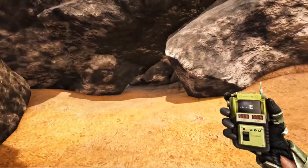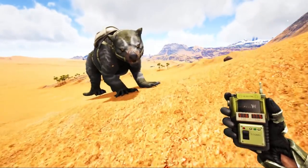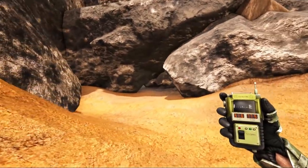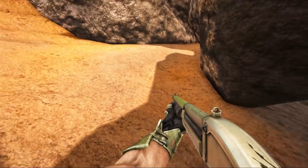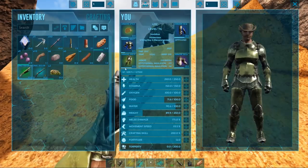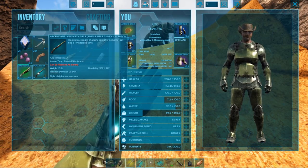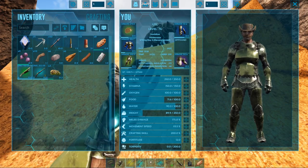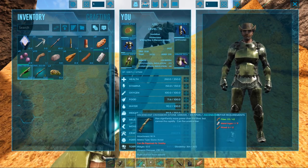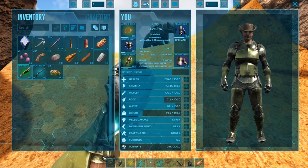Alright guys, I have cleared the way, this is it. 51.6, 77.5. In the next portion of the video, we are going to dive into this. But I need to make sure I'm prepared. To get to this point, I have gone ahead and brought a Ramshackle Pump Action, an Ascendant Long Neck, a few rounds for each of those, and then lots of arrows for my Ascendant Crossbow. Also brought these grappling hooks.